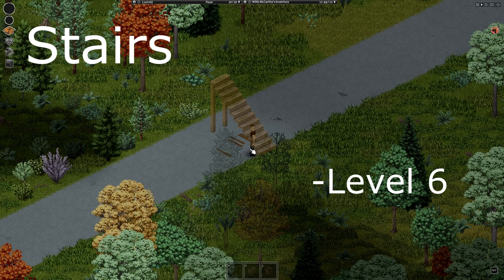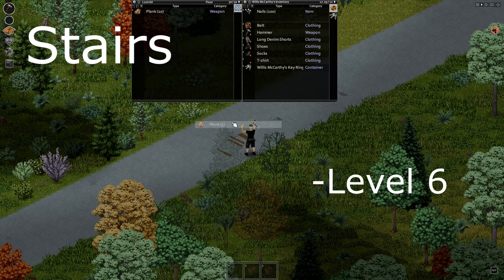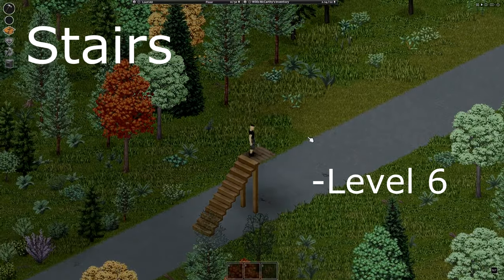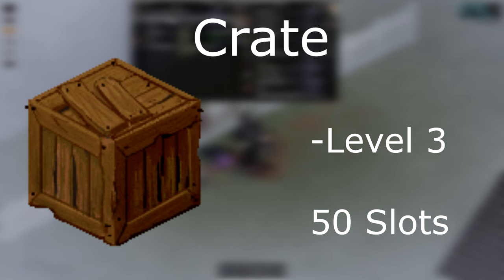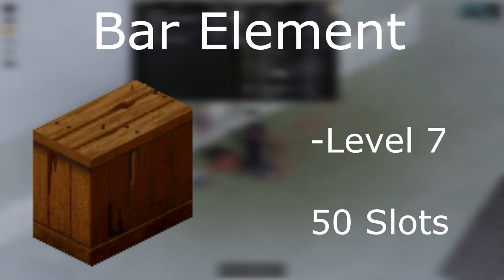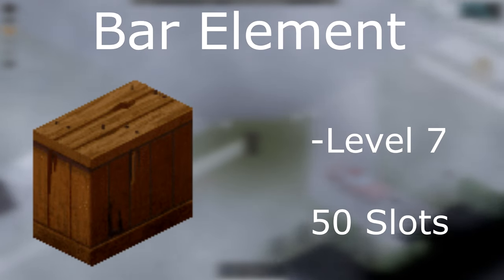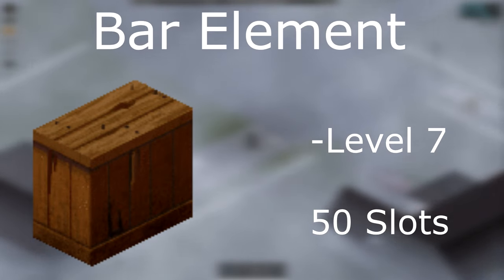Stairs are one of the most complex structures and require level 6. They need a lot of materials, but for all structures made by the carpentry panel you don't actually need the materials to be in your inventory — they can be on the ground. A bonus floor will be constructed at the top of the stairs so you don't fall off when you go up. A wooden crate is a basic storage blueprint requiring level 3 and has a space of 50 slots. You can also construct bar elements for your kitchen, but they require level 7, which is the highest of all blueprints. I would advise to just get crates because the bar elements also have 50 slots.